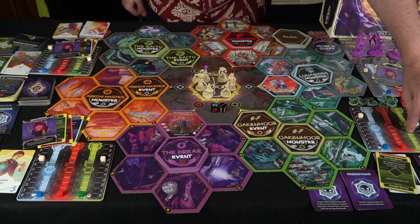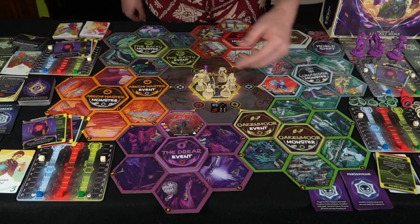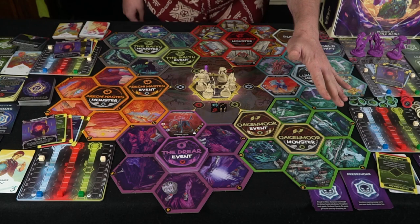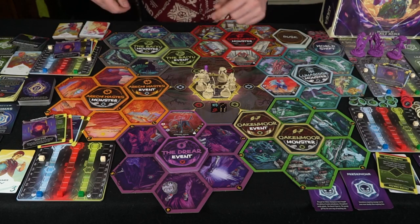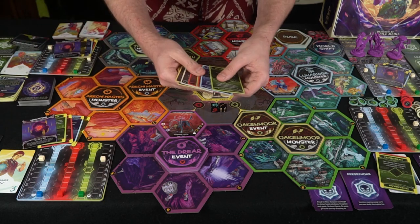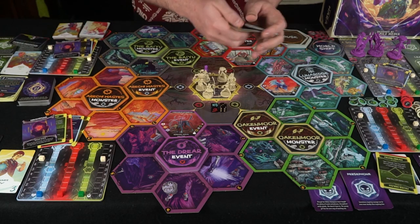When you gain energy from defeating monsters and completing events, you're going to move these trackers up. When they hit the middle, you unlock bonus cards. In addition, if you have a primary color — like this one is blue — if it goes to the top, you get your ultimate ability. These are the gold-bordered cards, very powerful cards that you can use on your turn.